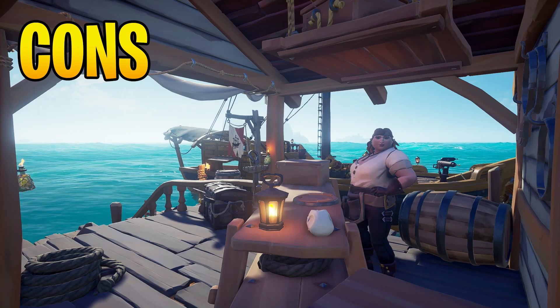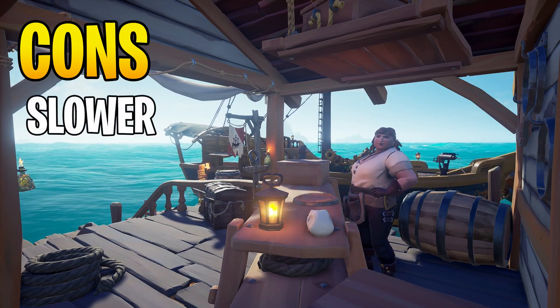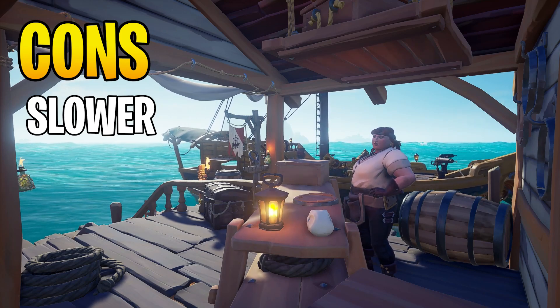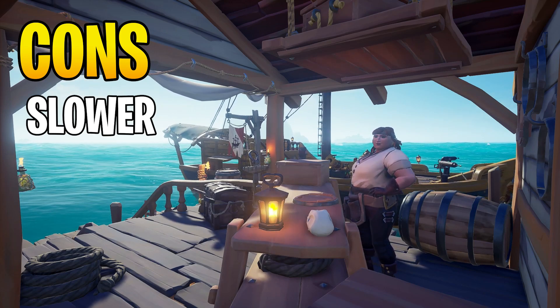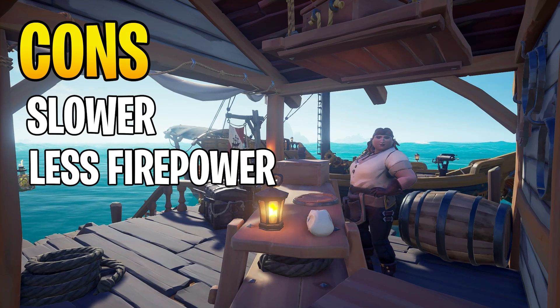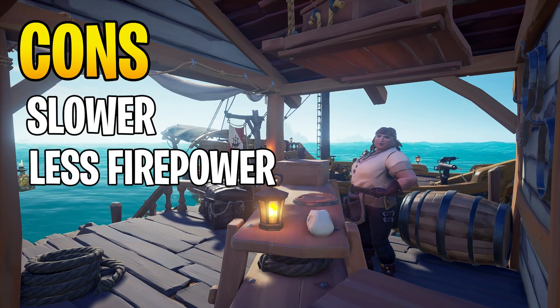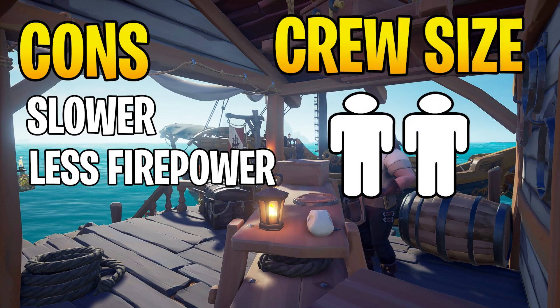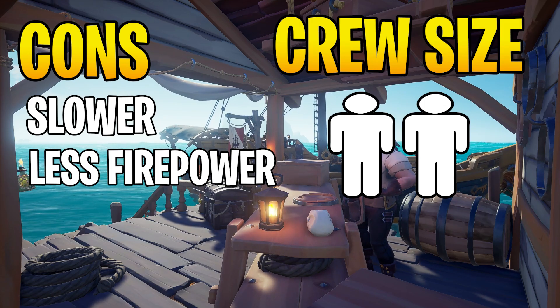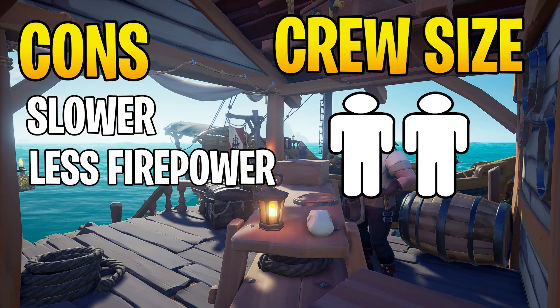Now there are some cons to the sloop. This includes slower sailing speeds because with only one sail you're not going to get somewhere very quickly compared to the other ships. You also have a lot less firepower — with a crew of two, only one of you can use one side of the cannons because you only have one cannon on each side. You also have a smaller crew size of two players compared to three or four, and in combat that could make all the difference.